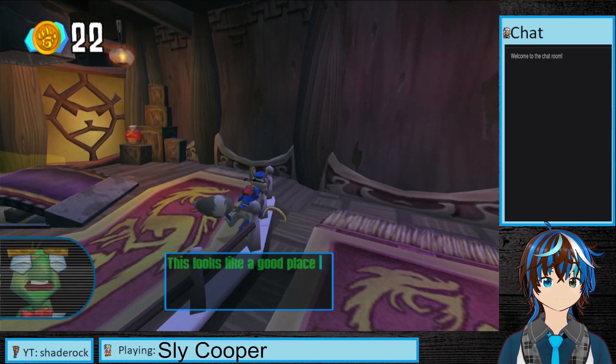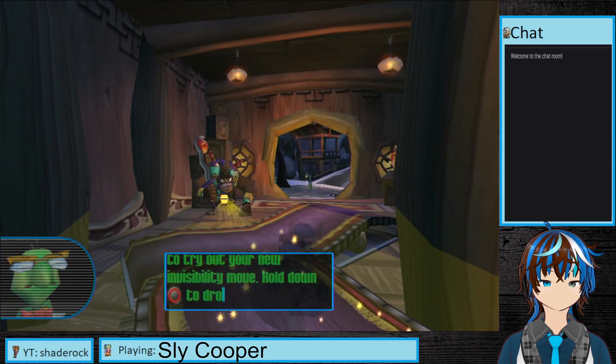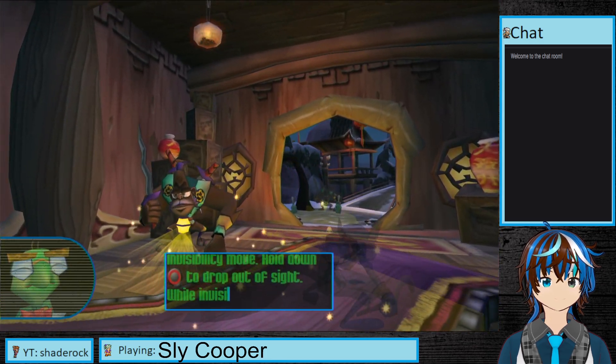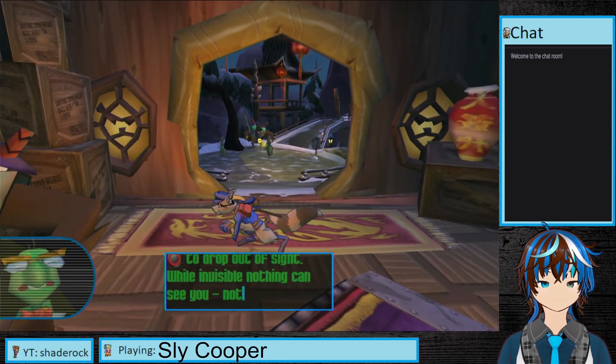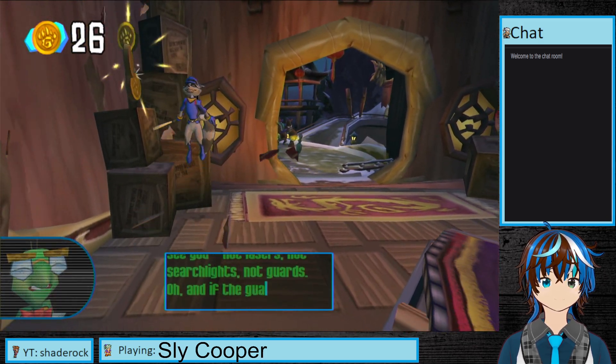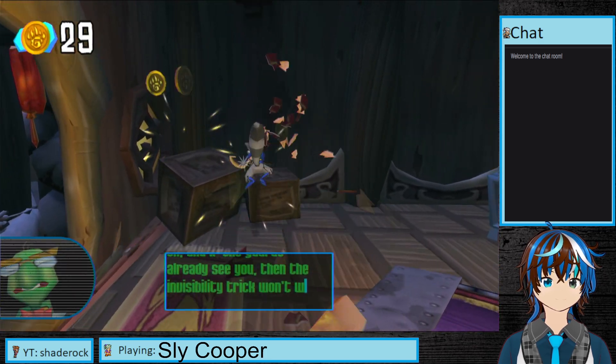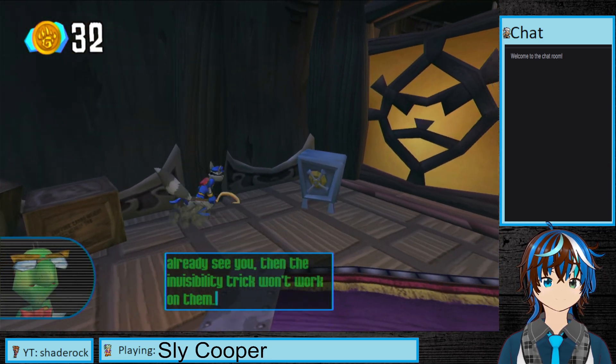This looks like a good place to try out your new invisibility move. Hold down the circle button to drop out of sight. While invisible, nothing can see you — not lasers, not searchlights, not guards. Oh, and if the guards already see you, then the invisibility trick won't work on them.